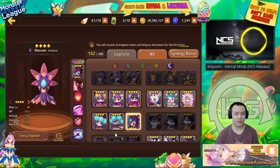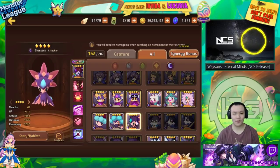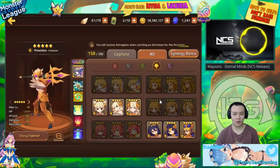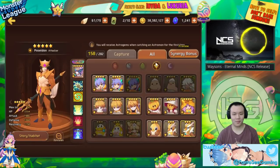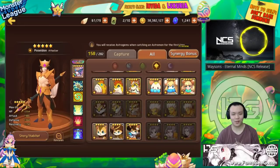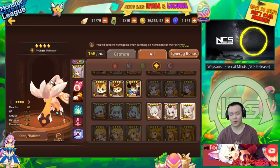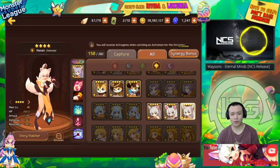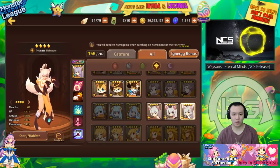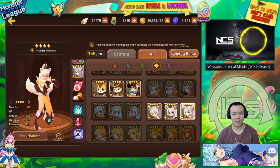I've also decided to exclude one monster because if I include that monster on the list, it's pretty much going to be number one always — not because that monster is extremely powerful, but because it has a lot of unfair advantage over all the other monsters. And that is the Miho, mainly because the Miho is the only monster that has super evolution right now. So her stats are greatly increased when she's super evolved, her damage is boosted, and she also gets the super evolution skill which makes her super, super strong. A lot of people use the dark one for PvP. So I decided to exclude the Mihos.